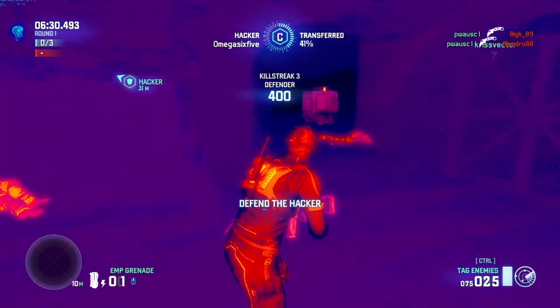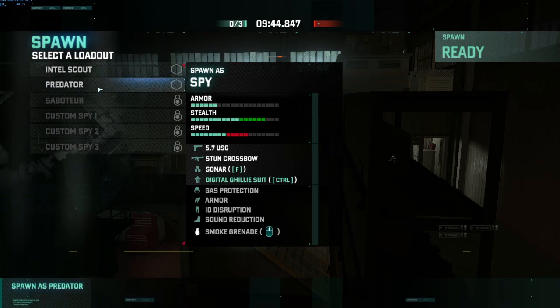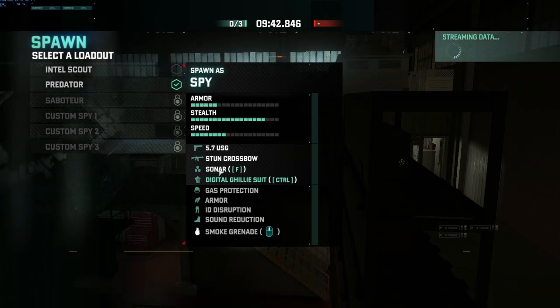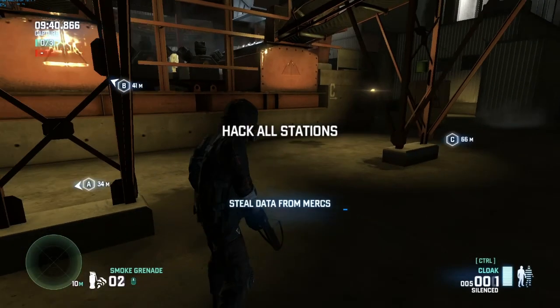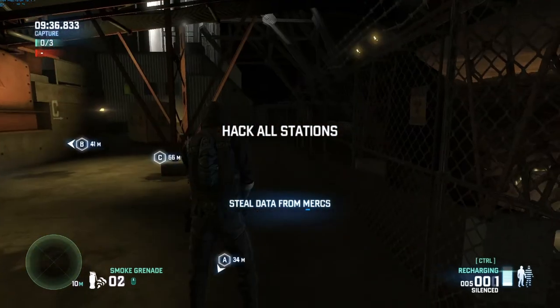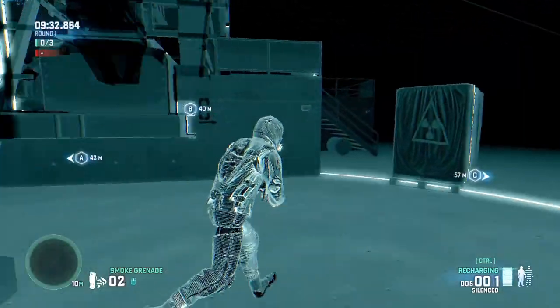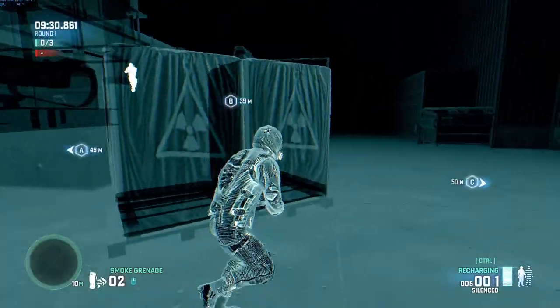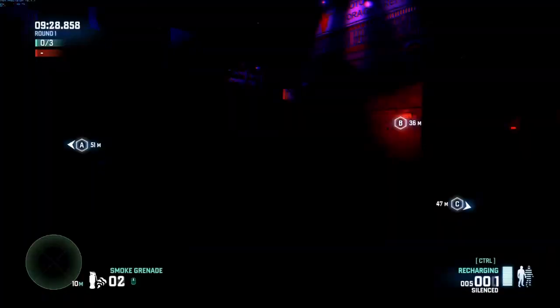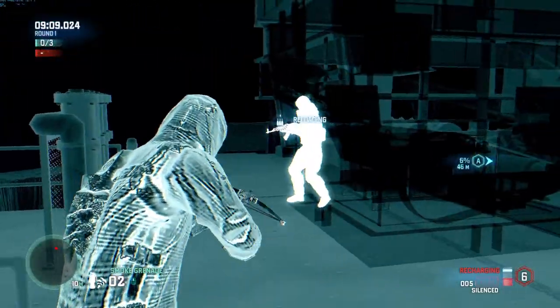Predator is more of like a stealth class, I would say. You have a short invisible cloak you can use. I'm not very sure yet, but I don't know if the enemy can still see your shadow while you move. All I know is you can turn invisible, you have a smoke grenade, and you have the regular sonar goggles for Predator.